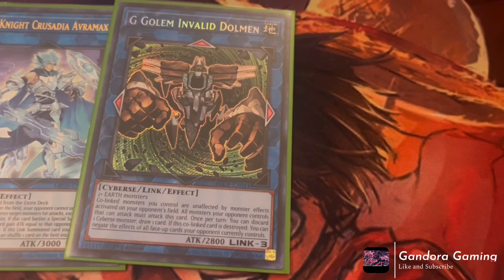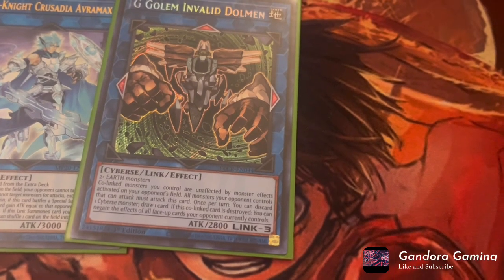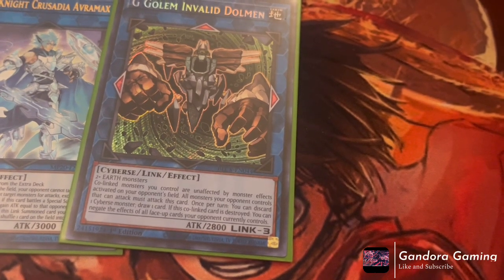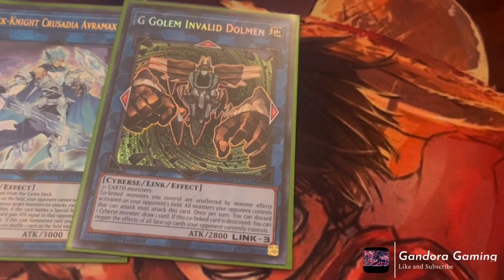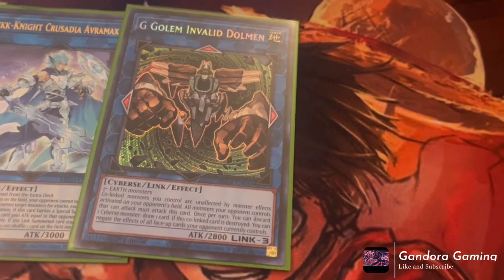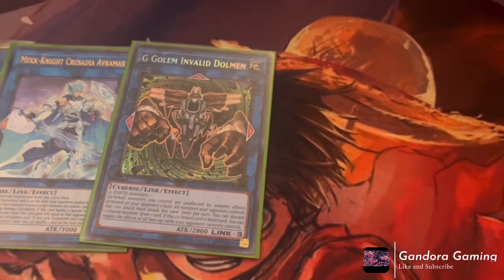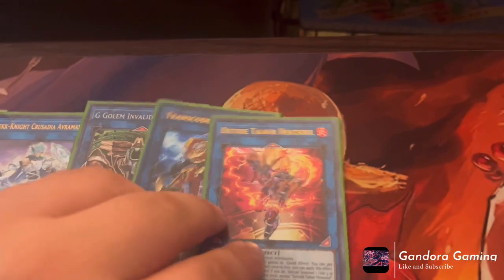We play one G Golem Invalid Domain. This guy is stupid — anything co-linked to him is unaffected by your opponent's monster effects. All monsters your opponent controls must attack this card. He gets really, really big. Also, once per turn you can discard one Cybers monster to draw one. And if this card is co-linked and destroyed, negate all cards on the field permanently — it's a permanent dark ruler when he dies by battle. Discarding Pebble Dog triggers its search effect too. Next, one Transcode Talker — reborning stuff is nice. One Knightmare Phoenix, one Knightmare Cerberus, one Fire Fighting Daruma, one Salamangreat Almiraj.